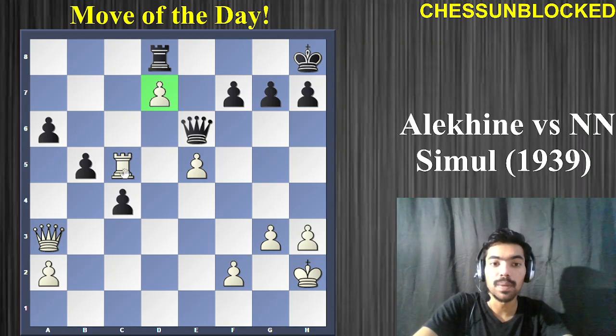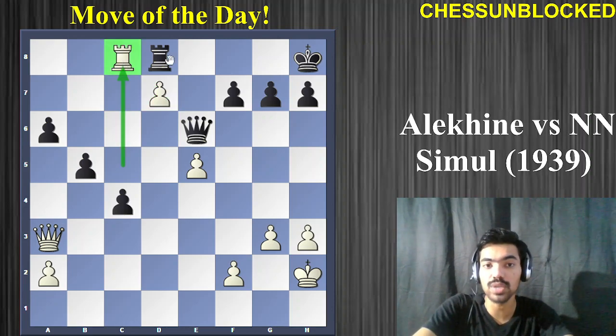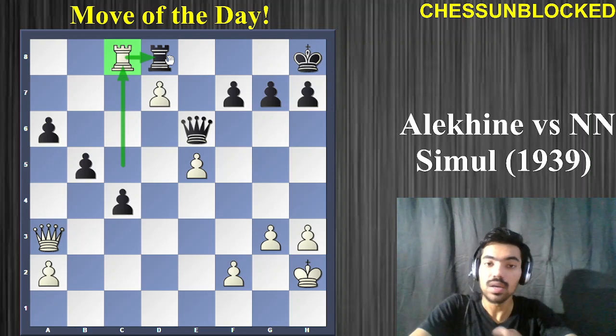You're going to play Rook to c8, putting the rook on the back rank. This comes with a threat — the threat is simply to capture the black rook on d8, and that will come with a checkmate.